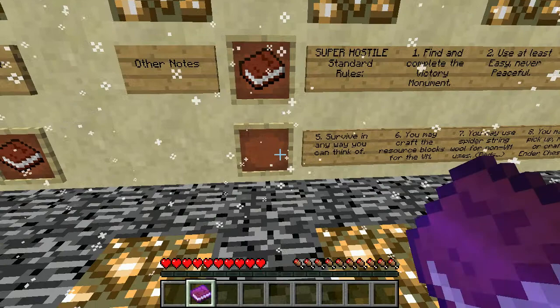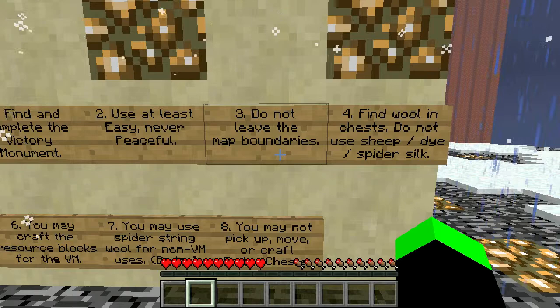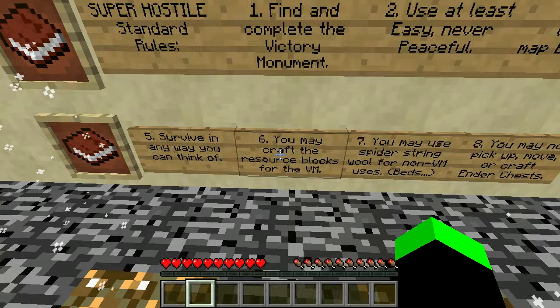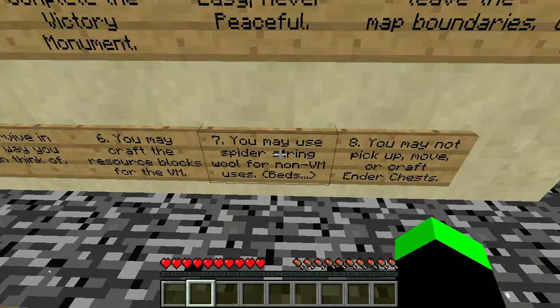Super Hostile Standard Rules: find and complete the Victory Monument. Use at least Easy, never Peaceful. Do not leave the map boundaries. Find wool in chests — do not use sheep, dye, or spider silk. Survive in any way you can think of. You may craft resource blocks for the Victory Monument. You may use spider string for wool for non-Victory Monument uses. You may not pick up, move, or craft ender chests.